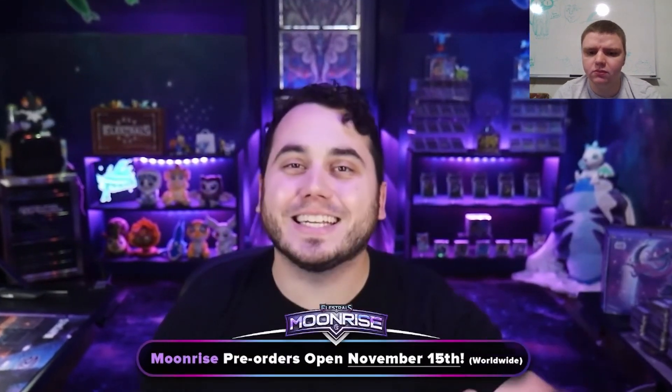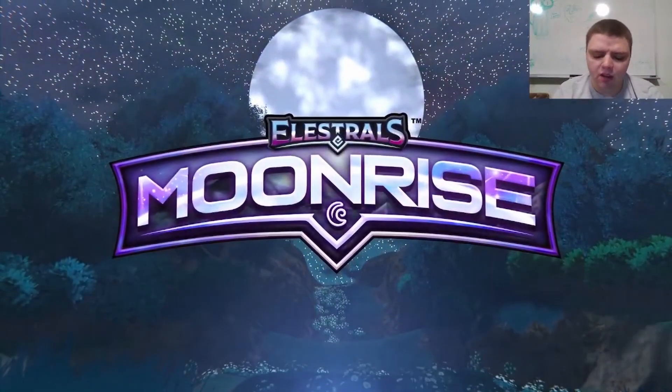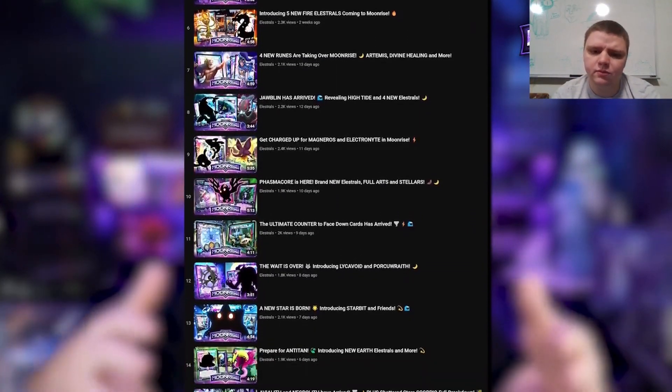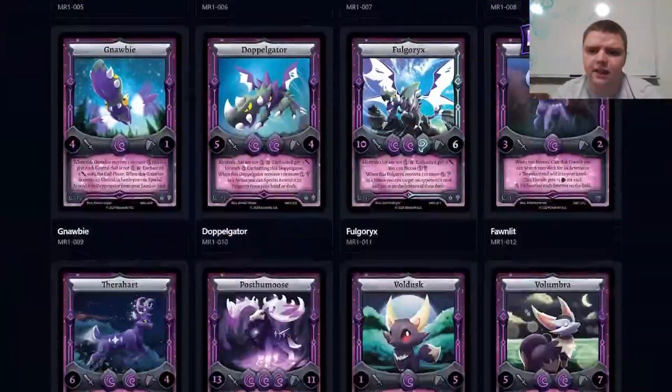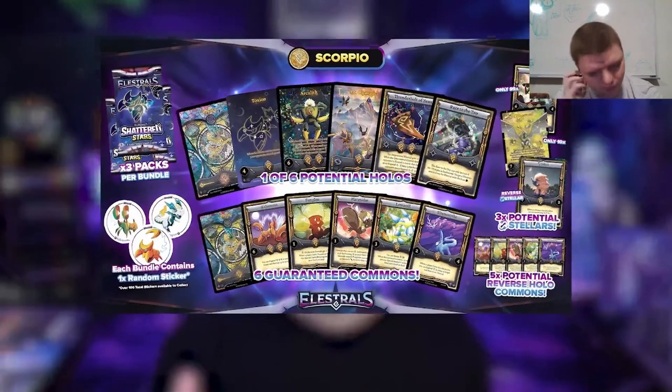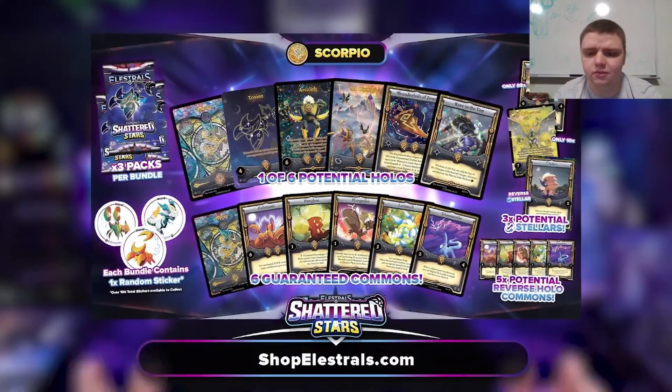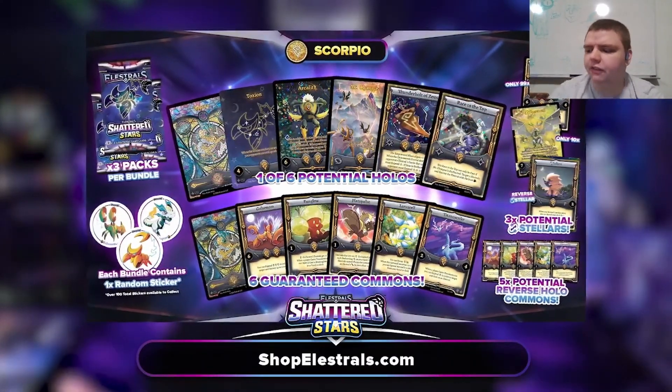So let's see what we got. We're down to the final 10 days of our Moonrise Reveals as we count down until pre-orders open on November 15th. Get excited — I've got a ton of awesome stuff to show you guys today. Don't forget, we've got a playlist for all of these reveals in the description below, and you can always go to collect.elestrals.com to see all the cards revealed. Also, make sure you guys get your subscription for Shattered Star Scorpio, which has amazing cards including Full Art Mount Olympus, Full Art Arklift, Reverse Stellar Jolten, and the brand new Constellation Rare Toxion.